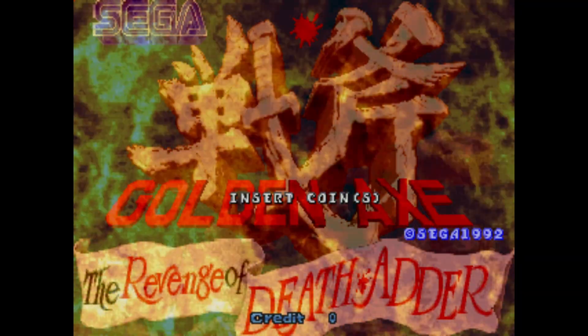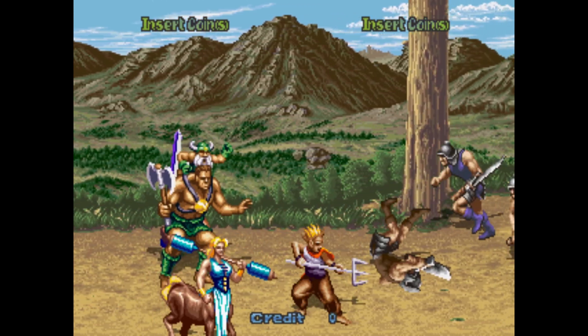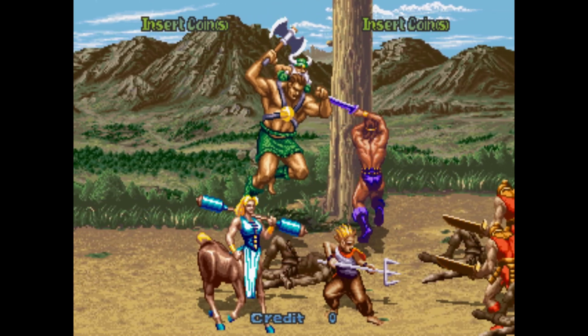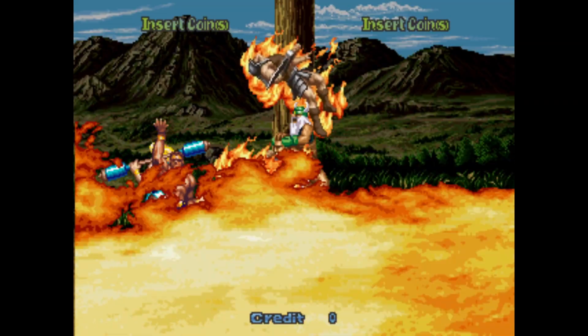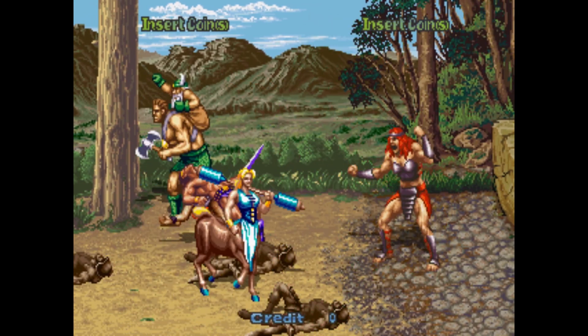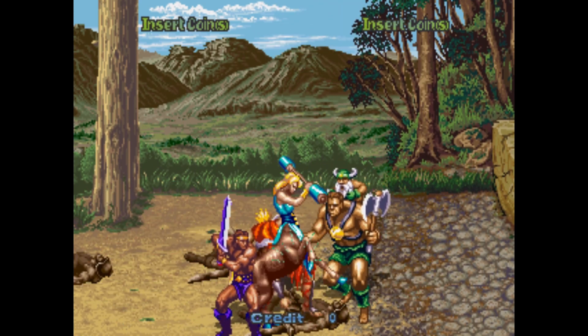Last on our list — and this one is a bit of a stretch, but I still believe it's well within reach of the DE-10 Nano — would be the Sega System 32 hardware, with a game like Golden Axe: Revenge of Death Adder. This ran on a Motorola V60 CPU, a 32-bit CPU clocked at about 16 MHz. Given what we've seen with cores like the PlayStation core and the Sega Saturn core, this seems within reach on the DE-10 Nano in the MiSTer project. Whether we'll actually see this core implemented I don't know — I suspect we may not, just because there aren't a ton of games on this hardware — but I'm hopeful.